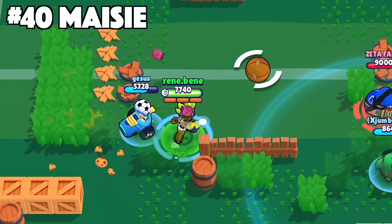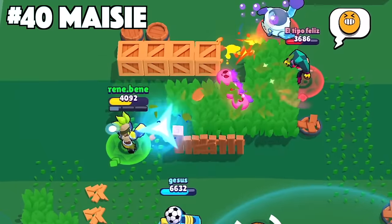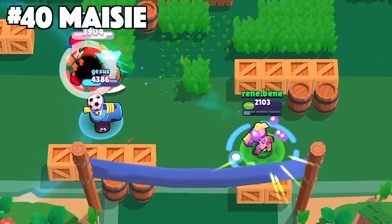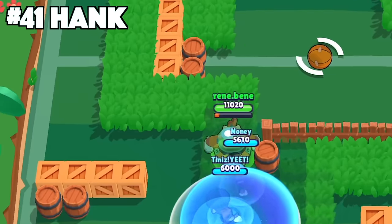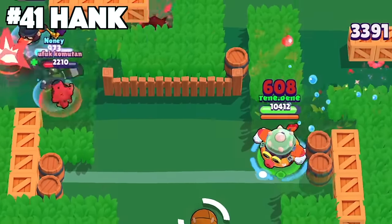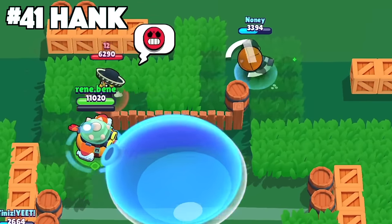With Maisie, this tip requires the disengage gadget — you can use it to dash closer to your targets and increase the chances of connecting with your super. Activate your super and during the delay of that explosion, dash forward with disengage. This will knock back enemies even more and increase your chances of hitting more enemies. With Hank, never show where you're aiming while charging up your bubble. Aim behind you so enemies can't tell who you're targeting, then at the last second flick your attack to hit the enemy when your main attack is at its full radius.